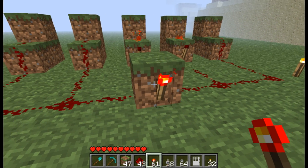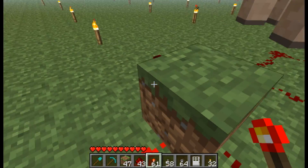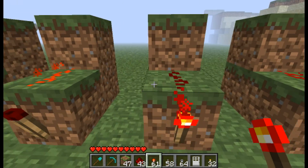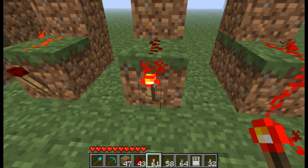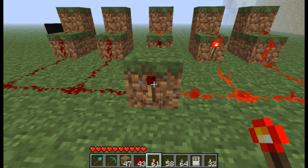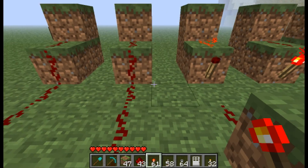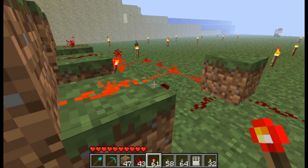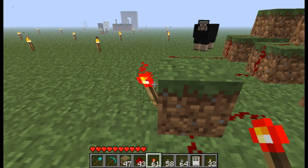As you can see now, if the code is correct this torch will be on, but if I flip off one of these making the passcode wrong, this will light up and the main light will turn off. This happens because there's no current going through this wire, which turns on this redstone torch, powering this whole circuit and therefore turning this off — because if there's a positive current going in, the torch will turn negative. Now I'll flip that back so all of them are correct and this one is on.